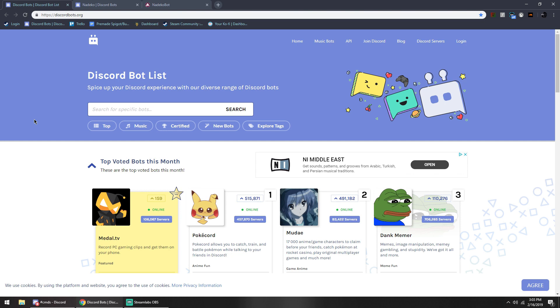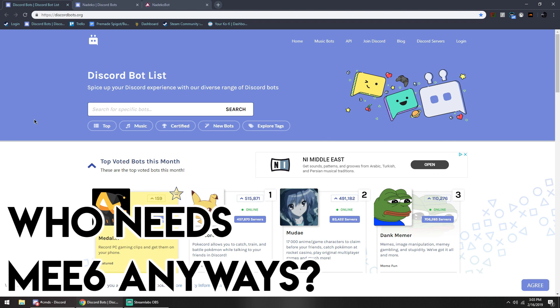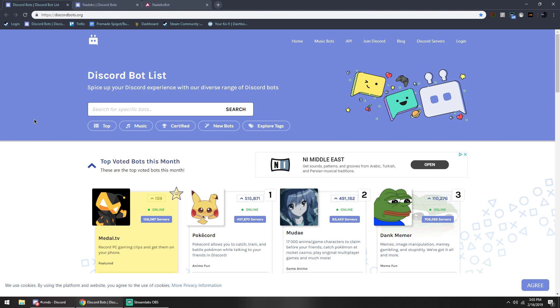Before we get into this, I want to introduce you guys to Discord Bot List. If you don't know about this website, it's probably the best website to go to to get tons of different Discord bots that all do tons of different things. We're going to be looking at leveling bots, so if you want to find specific kinds of bots, all you got to do is come right here and hit 'Explore Tags,' and right here you have all the tags that every single bot can have. I'll be leaving a link down below to this website and some links to some different bots that have levels.